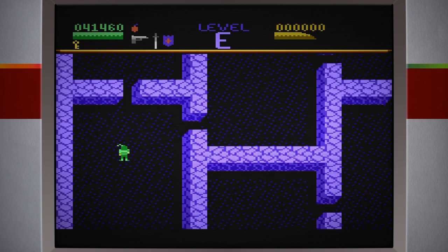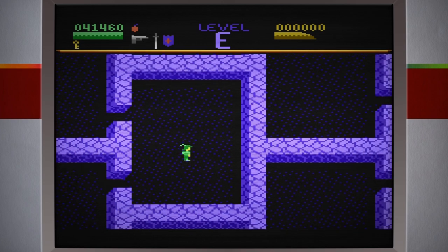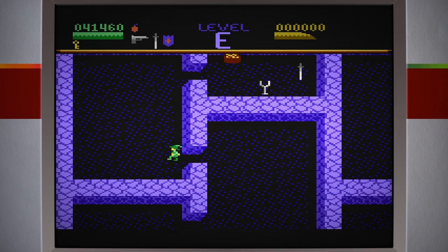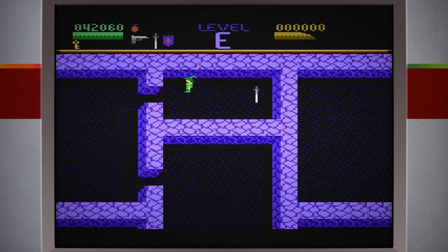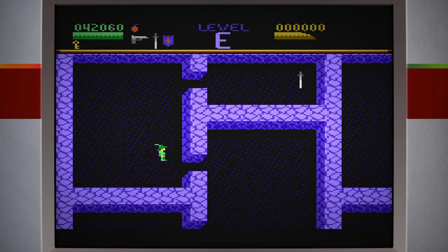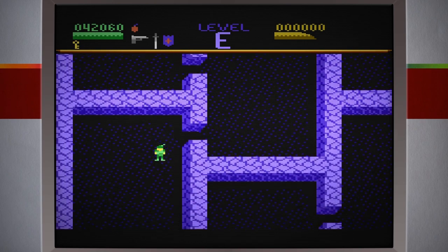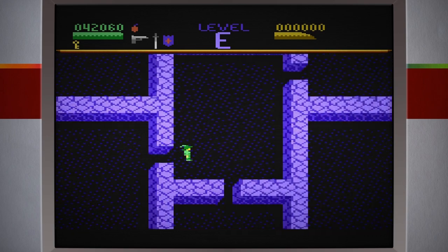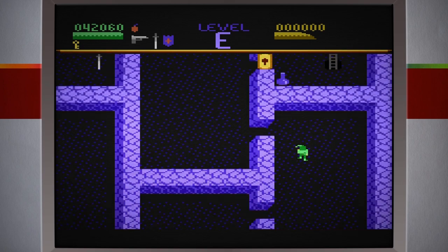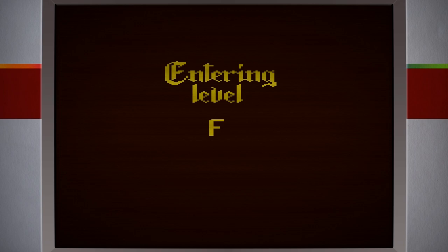Para cá não tem nada. Pensei que tivesse alguma coisa ali embaixo. Passei! Tem que ter cuidado para poder passar. Peguei os itens que aumentam meus pontos. Passei!